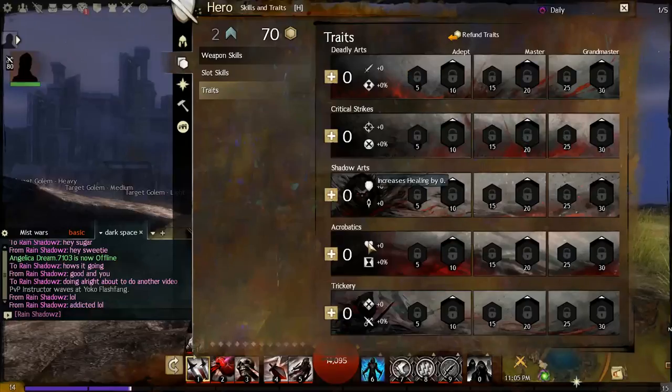Every class has five different branches they can spread their points into. The topmost branch — the first branch — governs Power and Condition Duration. The second branch will govern, depending on the particular class, Precision and a secondary stat.